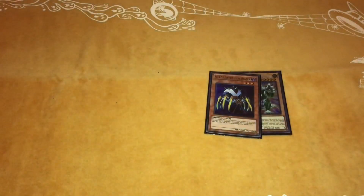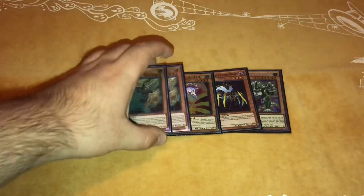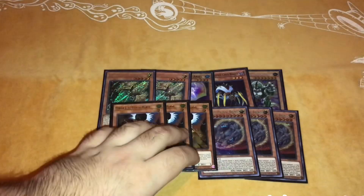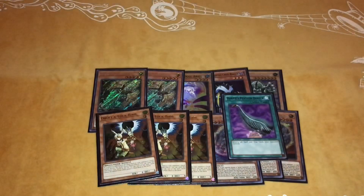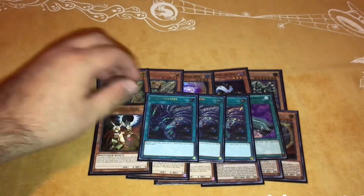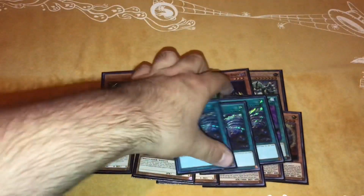For the side deck, I have: one Pank, one Cycle Reader, and the second Aerial — these three are mostly for the Drytron matchup. Two Lancea because there's a lot of Virtual World in my area. Triple Nibiru for combo decks. Triple Droll for Drytron or mirror matches — it's also good against the Invoked deck, stopping them from searching. For backrow, one Duster and triple Twin Twisters. I prefer Twin Twisters over Cosmic Cyclone because I'd rather hit two cards, and I'm really just siding these in against backrow decks. Your worst matchup can be Striker so you want backrow removal available.